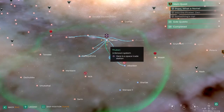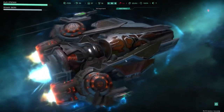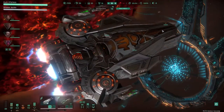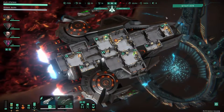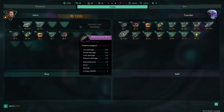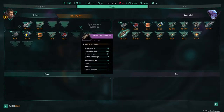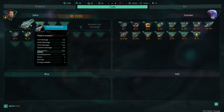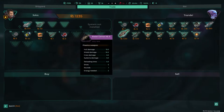A few more things — let's go and get some more stuff for our ship. Let's see what we can buy. Stealth module, drone control, teleporter. Ooh, they've got a blast cannon MK3 — that seems pretty good. We've got an MK nothing. That's so expensive.